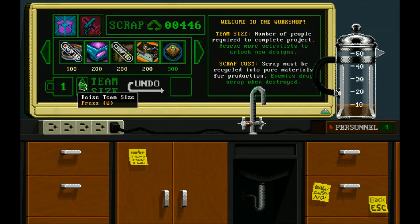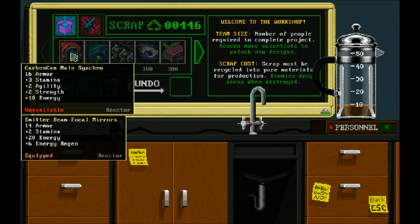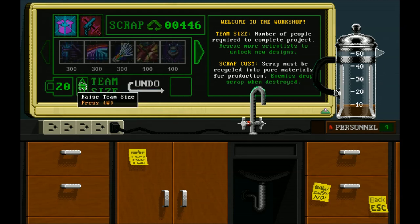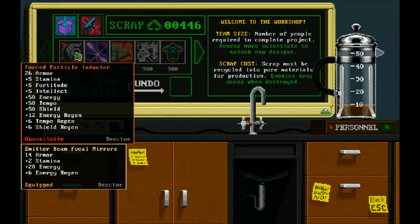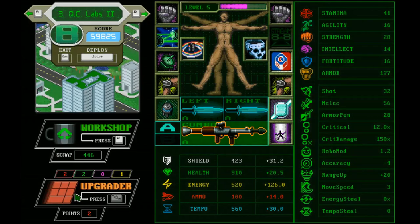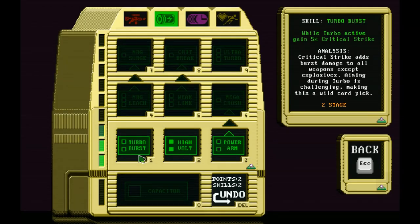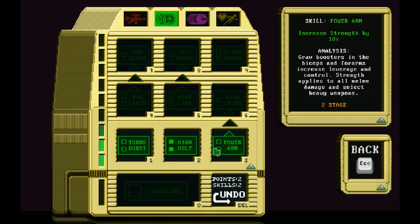So this is the first tier — we go up to 10. We can get skill points over here which can unlock things like increase our turbo, give us some more energy.